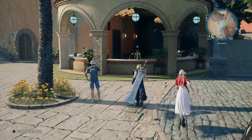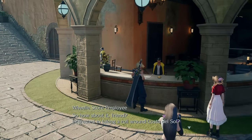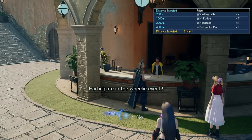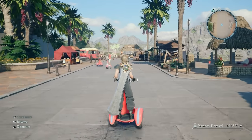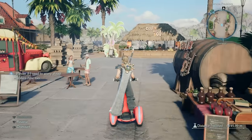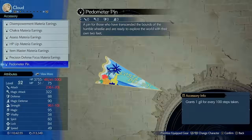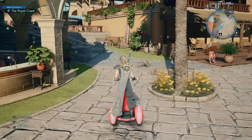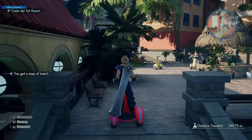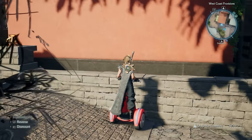When you arrive in Costa del Sol, head over to the Test Drive event at the front of the hotel desk. You hop on a wheelie and run across town — I found open areas and just drove back and forth with Cloud. After a certain number of steps you turn it in and get the Pedometer Pit, which grants one Gil for every 100 steps taken. You might want to go AFK with this, running your character into a wall, as a great AFK Gil farm.